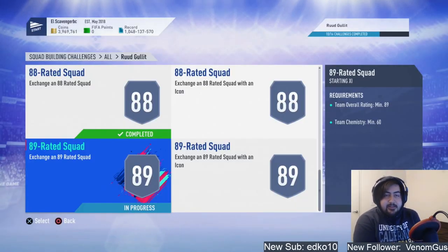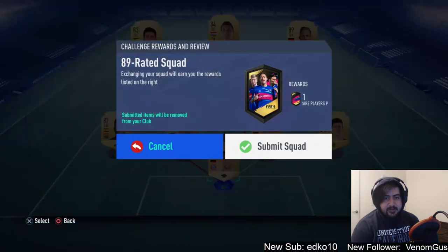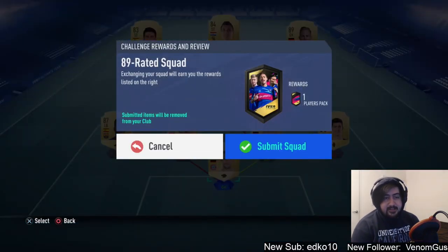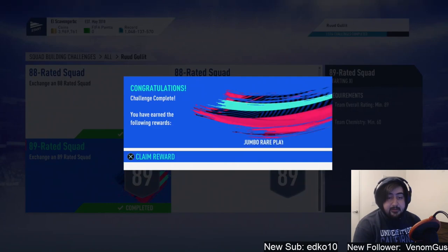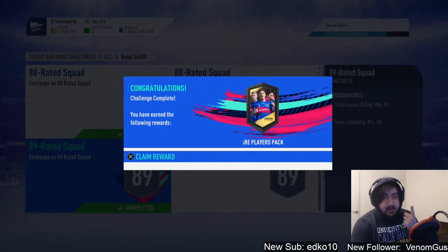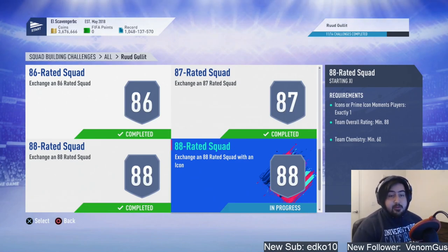This is the 89-rated squad — it didn't require any informs, just a straight 89 squad. It's a pretty expensive course squad, 600k. The other 89 is with the icons — can't call them legends anymore, they're icons. We'll submit this. This is the last of the non-icon-requirement squads. The last three will be: 88 with icon, 89 with icon, and the final iconic submission which is just an icon.